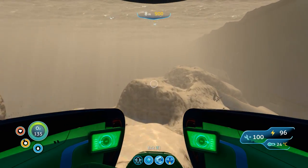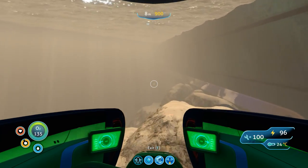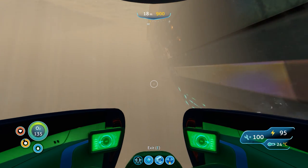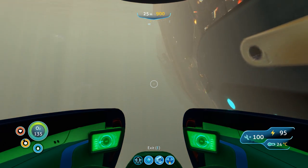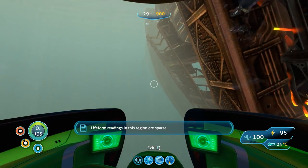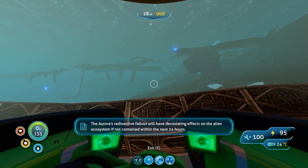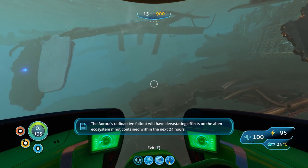Those lights are a little bit misleading - they look like there should be storage crates. I didn't realise it was quite this far round. I'm pretty sure there's a leviathan hanging around somewhere. The Aurora's radioactive fallout will have devastating effects on the alien ecosystem if not contained within the next 24 hours.